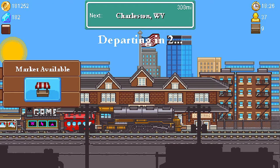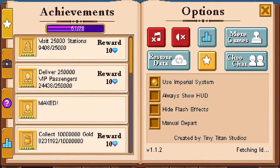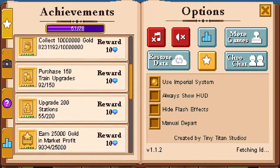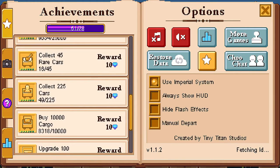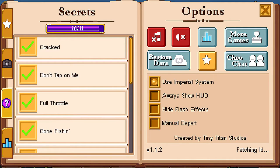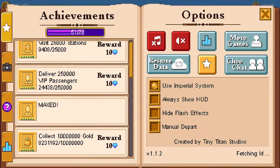We only have like 106 inventory spots for cargo. Version 1.1.2 is where we're at. We've maxed out this achievement here. We're close to delivering all our VIP passengers and not that far off a third of the way for visiting stations. We've got 58 train updates to do, need to upgrade 200 stations and we're only a quarter of the way through. We're 51 of 78, 10 of 11 on secrets, and 32.78 on moments.